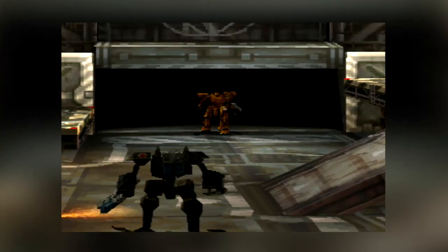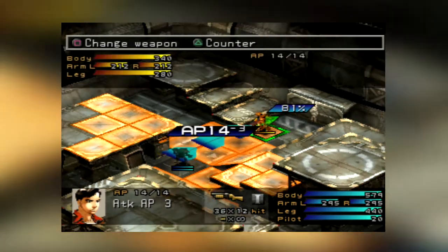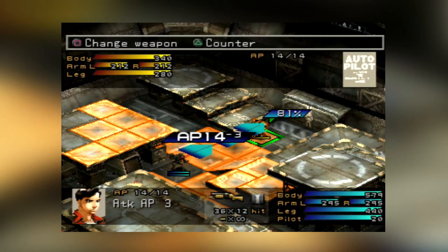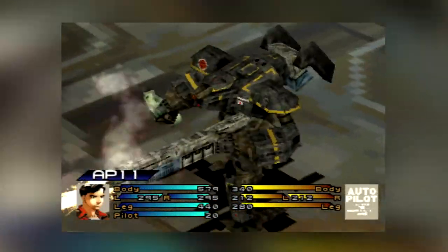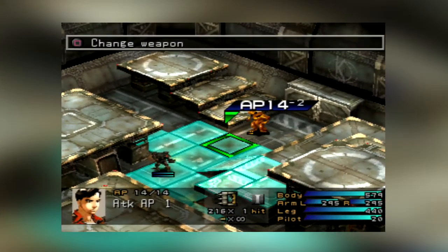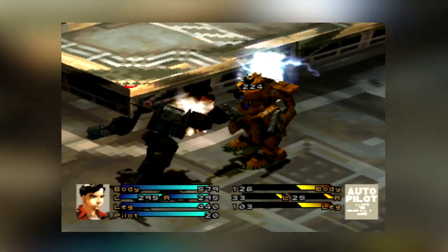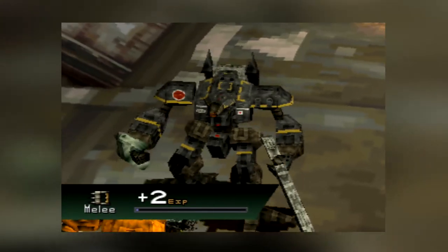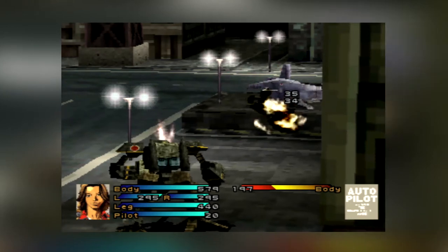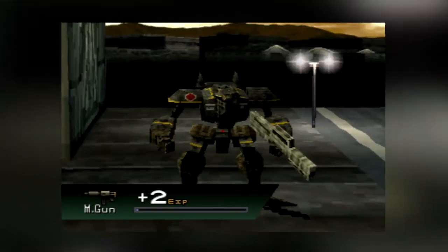Finally, we move on to Front Mission 3 from Squaresoft for the original PlayStation. This is a tactical RPG where you control mechs. Even though it's called Front Mission 3, it's actually the fifth game in the series, but it's also the first game in the series to have been launched outside Japan. The game features a pretty intuitive menu system, making it easy to see where your mechs can move and their stats. When attacking, you can choose which weapon you want to use as each one will have different effects — a shotgun may cause more damage to the body, while a melee attack might completely destroy your enemy's arms, leaving them unable to attack you, and your characters will gain experience with each weapon they use.